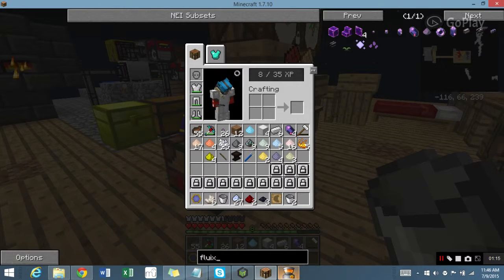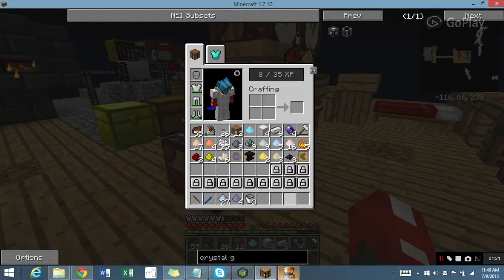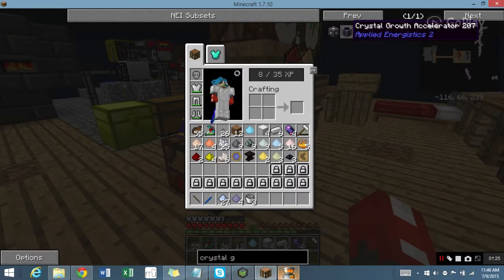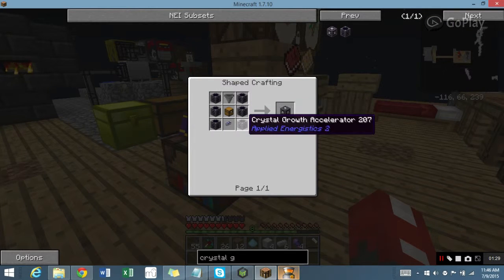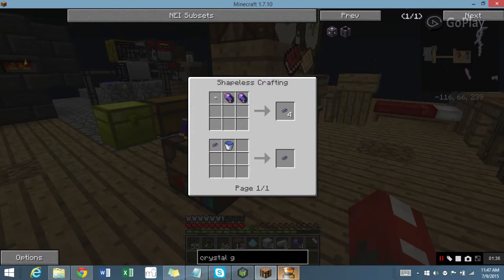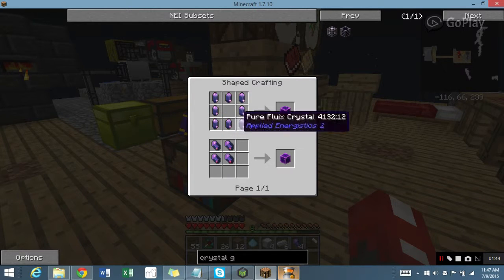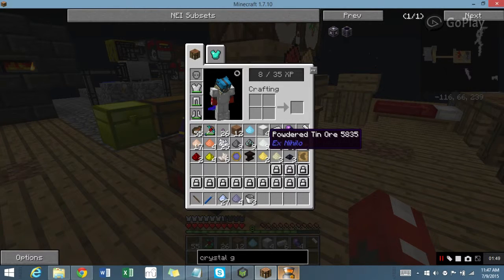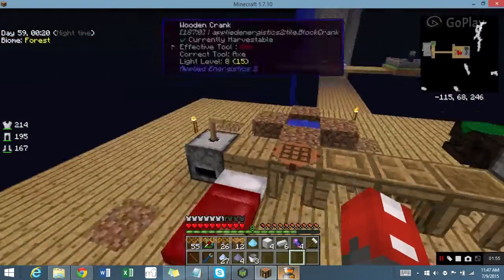Now, to make the Crystal Growth Accelerator. I need two to make four, so that's two right there. Quartz Glass, which is five dust — I've got plenty of that. And a Fluix Block, which is eight pure Fluix Crystals, or four Fluix Crystals, and I only have four. Yeah, that's just what I've done so far. I'll be right back once I get more.